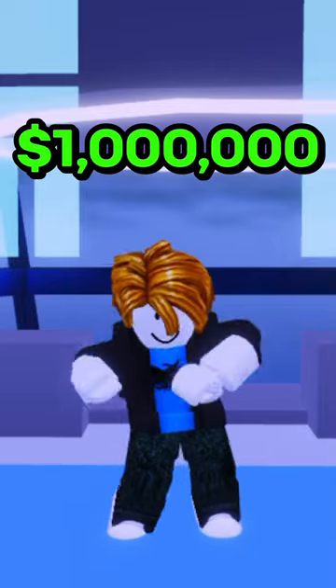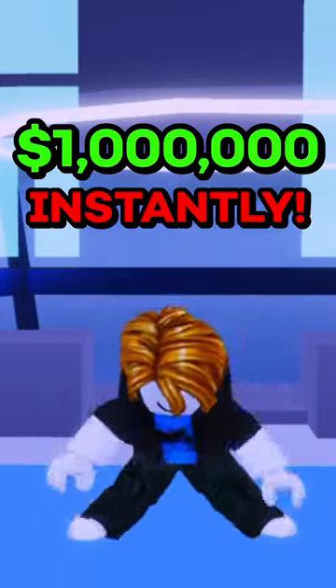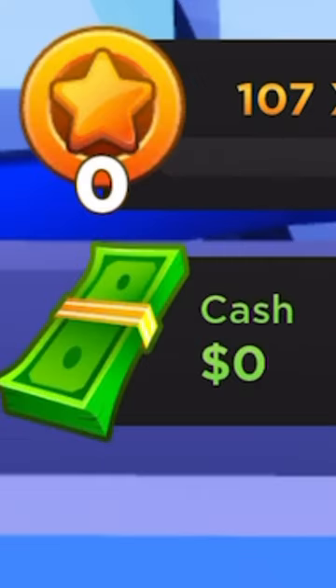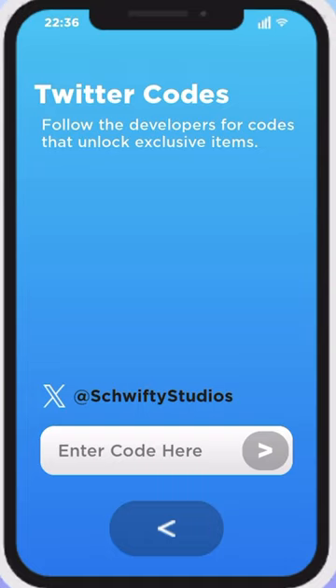What if I told you that you could get $1 million almost instantly in Mad City? You'd probably call me crazy. So here's a brand new account with zero cash, and I'm going to be showing you exactly how. All you're going to do is open your phone and go to the top left app, which is codes. These codes will all give you some cash. So let's get into it.